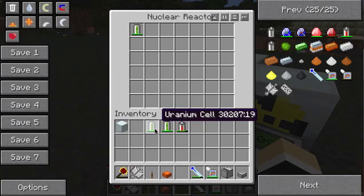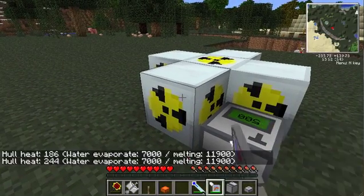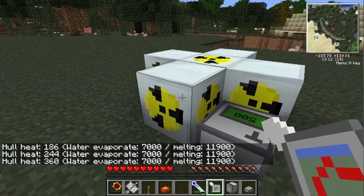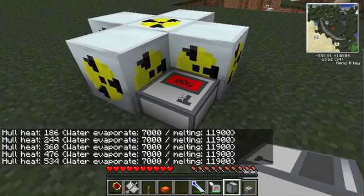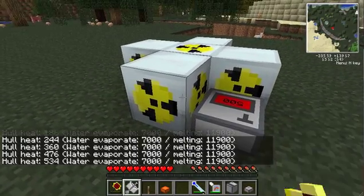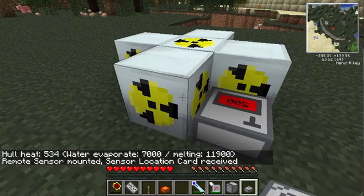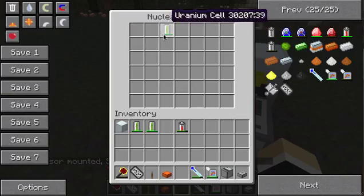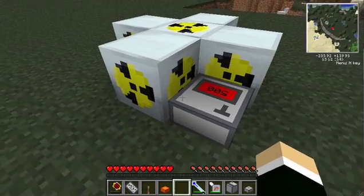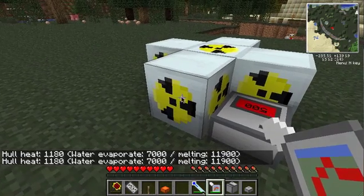I'll go ahead and put these in so you can see it working. Check the heat: 186, 244, 360, 476 — it hit 500 and it turned on. I don't think it's emitting — okay, hang on, give me a second. Yeah, this could be a problem. Go ahead and take these out. So it turned red, and we can go ahead and check the heat. Whoa, okay, that was getting pretty hot. I did not mean to do that.